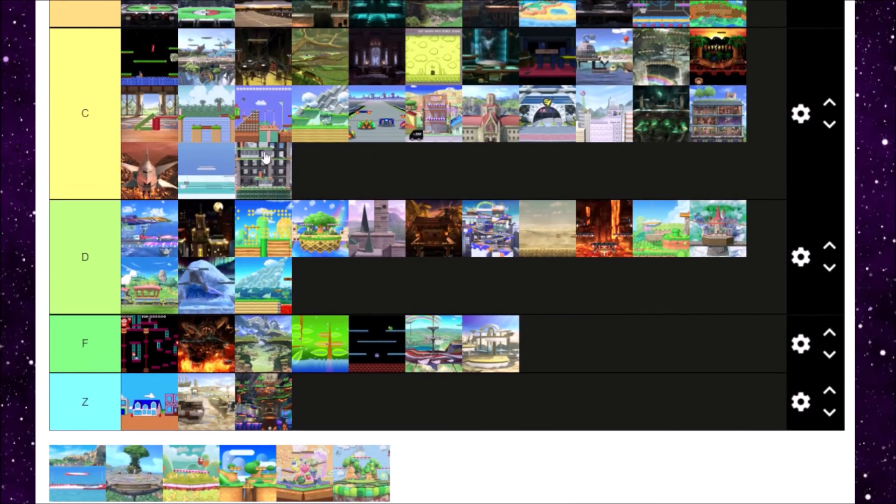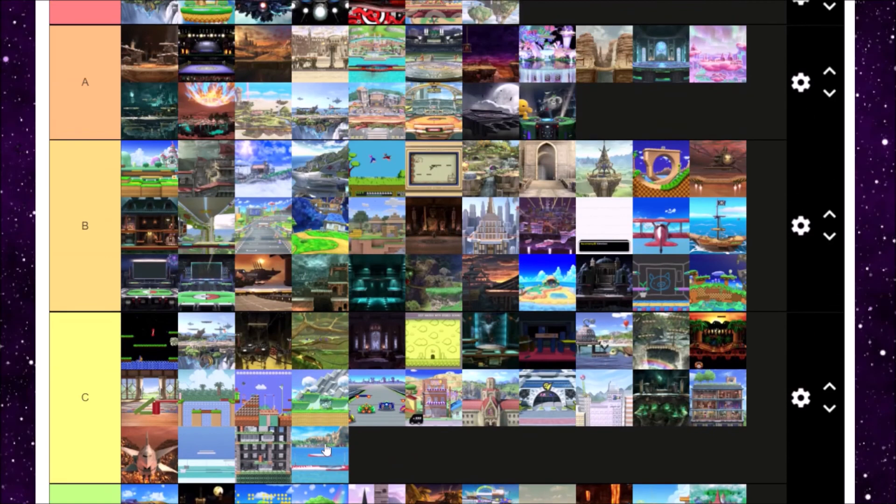Wuhu Island — you guys are going to hate me when I say this, but I find Wuhu Island to be an S tier stage. I think it's super awesome — it has the right amount of transitions, and just playing Wii Sports and Wii Sports Resort so much as a kid, the stage gets to me a lot. Love Wuhu Island so much. S tier for me.